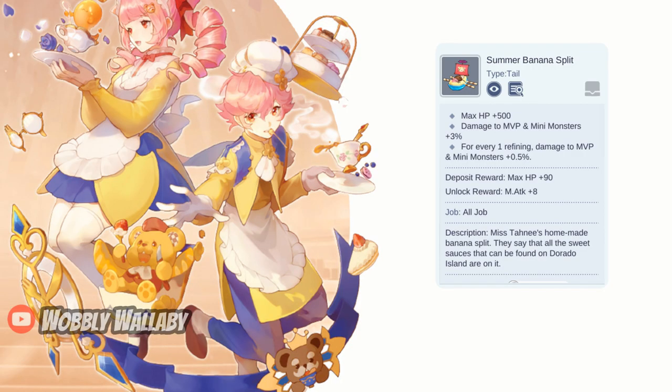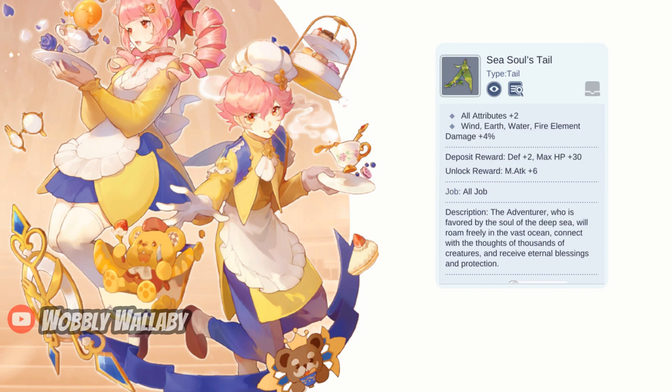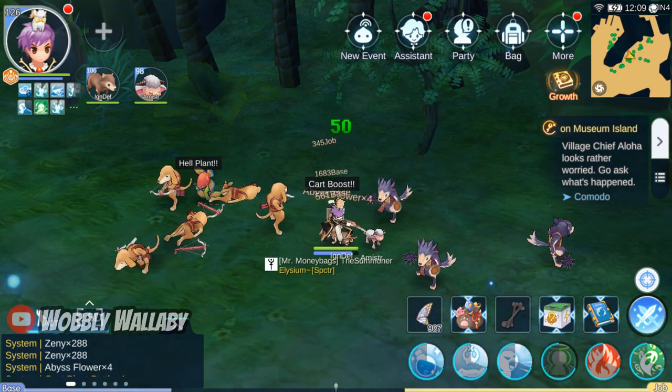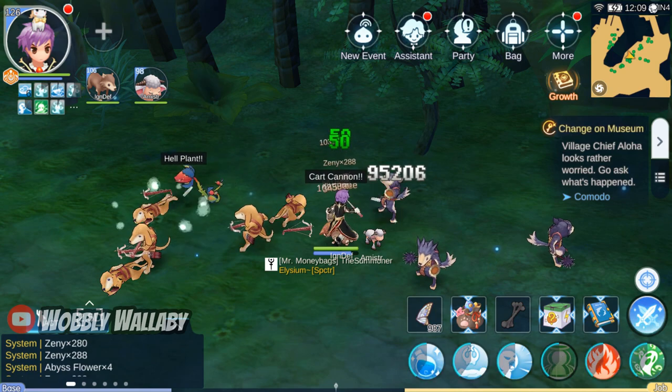However, some free-to-play replacements are Summer Banana Split, which does good damage against MVPs and minis when refined, or Sea Soul's Tail if you're using wind, earth, water, or fire elemental damage, such as using an elemental converter when attacking. As a new player, I'd be happy to get this tail if I was a physical damage class.